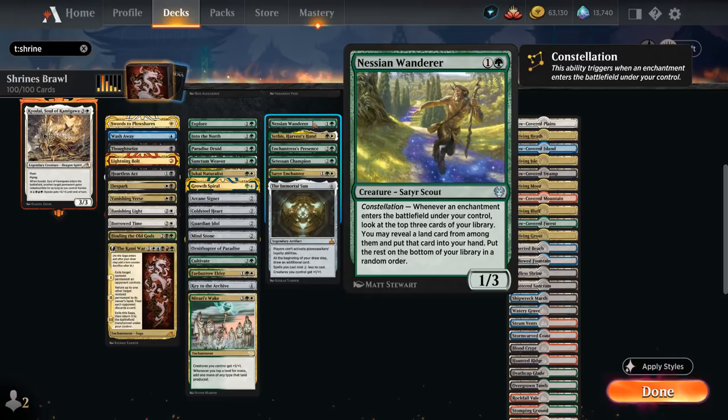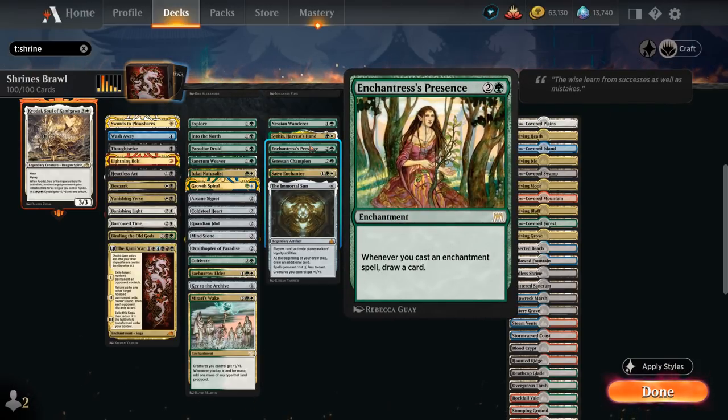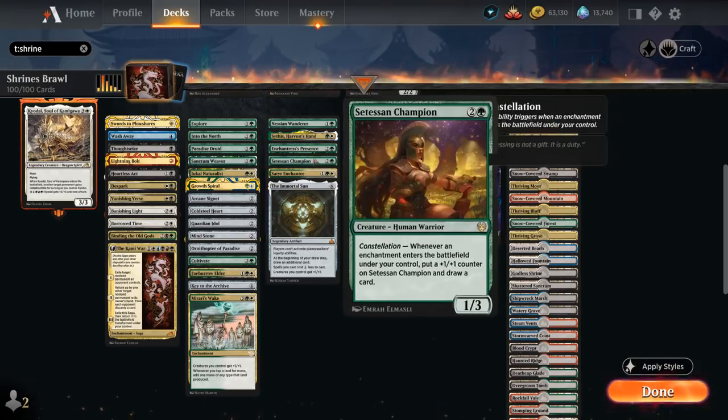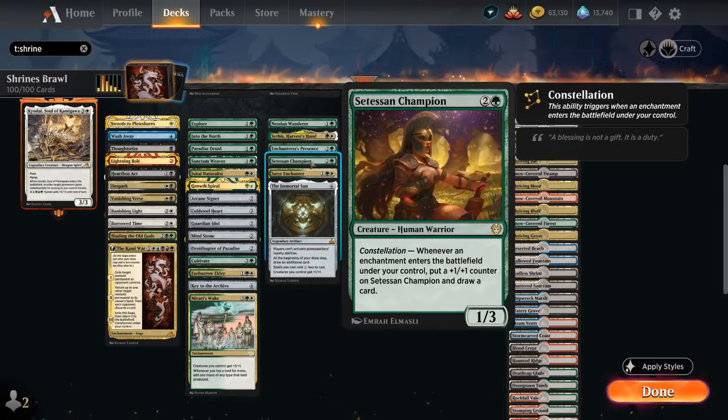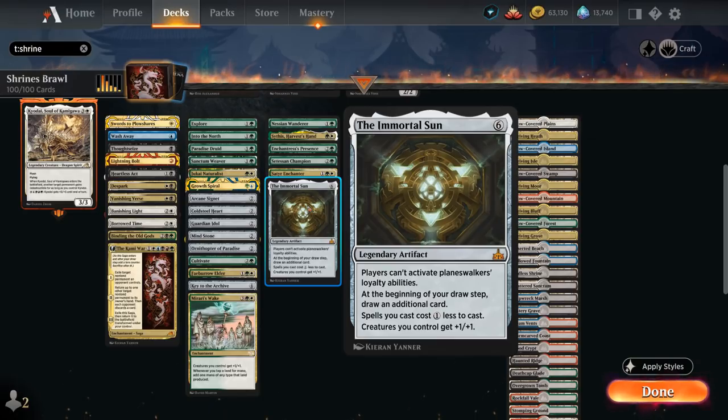The card draw engines include Nessian Wanderer, a 1/3 with constellation that lets us look at the top 3 cards and reveal a land whenever an enchantment enters the battlefield. Sythis is a 1/2 legendary enchantment creature that gains 1 life and draws a card whenever we cast an enchantment spell. Enchantress's Presence, a 3-mana enchantment, draws a card whenever we cast an enchantment spell, and Satyr Enchanter does the same on a 2/2 creature. Setessan Champion, a 1/3 with constellation, gets a +1/+1 counter and draws a card. And at 6 mana Immortal Sun shuts down all planeswalkers, lets us draw an additional card at the beginning of our draw step, makes all our spells 1 cheaper, and gives our creatures +1/+1.